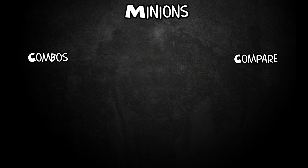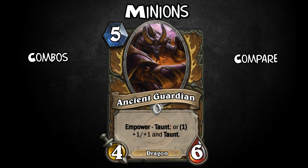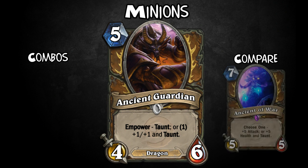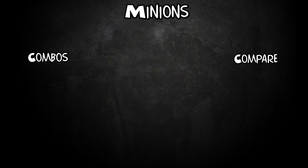On to a much more defensive one — it is Ancient Guardian. For 5 mana, it's 4-6 with Empower: Taunt, or pay 1 extra mana and have +1/+1 and Taunt instead. So very much like Druid of the Claw — instead of Charge, you can pump him up a bit extra. Very often when playing ramp, you'll end up wanting to Innervate things out but sometimes have spare mana left over, so this Empower comes in very useful for that extra flexibility.